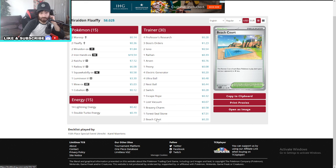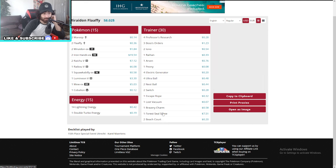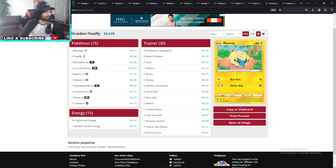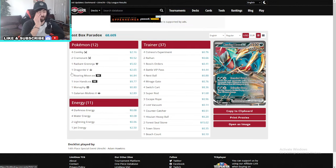Still did amazing — 15 energies in this deck so Electrical Generators really popped off. Only one Lost Vacuum, only one Bravery Charm, which is big since a lot of guys go for more of those. Also running Beach Court here, not running anything else, no Path anymore. Very strong guys — amazing list. That's Maradon, let's move on to Lost Box Paradox.